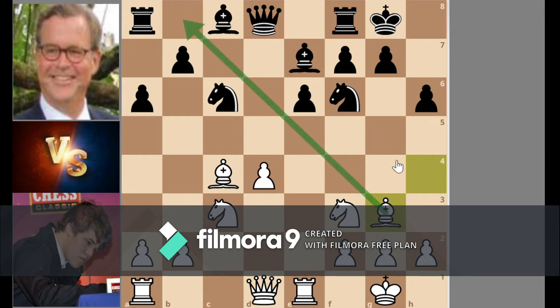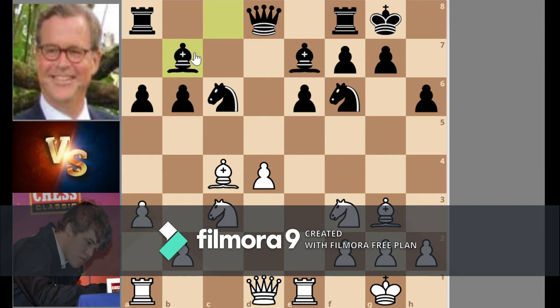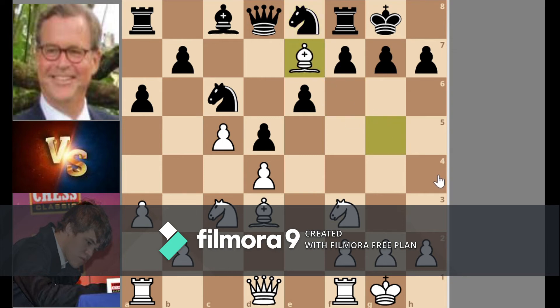Then B6 — now he can get his bishop here and then attack something afterwards. After that A3, preventing the bishop, then the game continues. Eric directly goes for Bishop E7, after which Carlson goes for A3, preventing the bishop from here obviously, and then A6, C5. Carlson has just blocked the bishop diagonal — it's a good move.